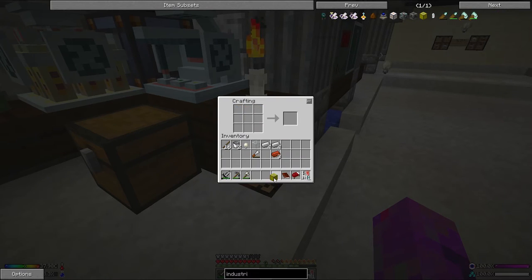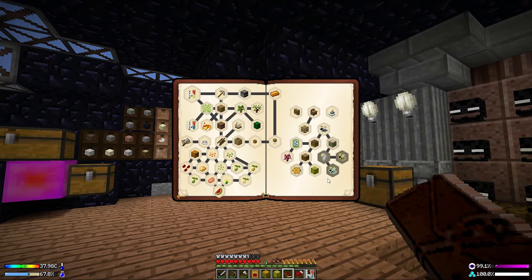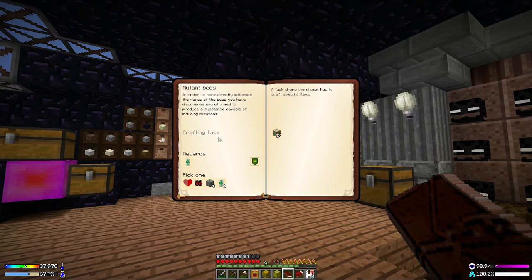That immediately completes a nice quest. Now, what are we going to take? Maybe the modest hive - let's take the modest hive because we've not had anything from that. What is it going to give me? A power module. No idea what that power module is. This means we can move on to the mutagen producer, and that's going to be pretty cool. I haven't even looked at this yet.